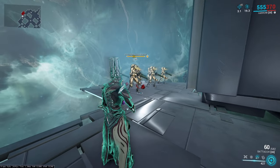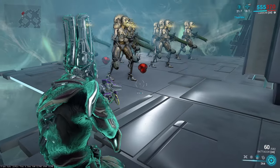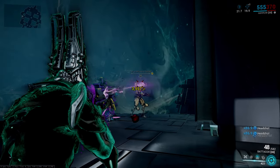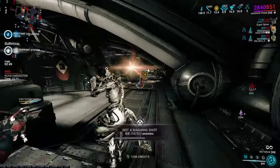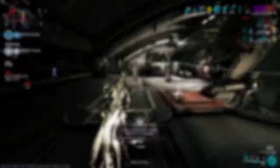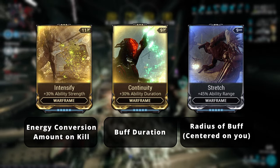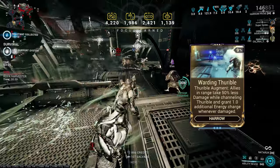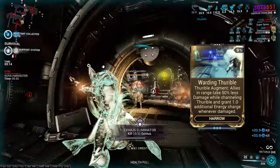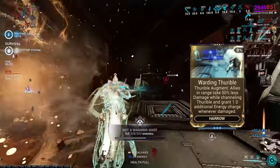Harrow's third ability is Thurible. It drains your energy every second it's channeled. When you stop channeling — either by recasting or running out of energy — you receive a buff that gives you and allies energy back whenever you kill someone. When you kill an enemy with a headshot, you get quadruple the energy back. Like Penance, you and allies only get energy when you kill someone, unless you're using Condemn's augment, Tribunal. Thurible's energy conversion rate is affected by ability strength, duration by ability duration, and the radius allies receive energy in is affected by ability range. Thurible also has an augment called Warding Thurible, which grants allies within range a damage reduction buff while channeling, and they receive energy back when they take damage during casting.